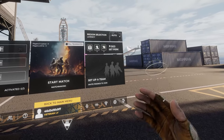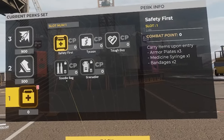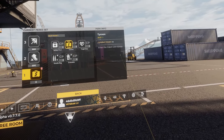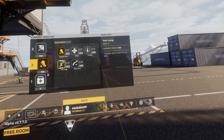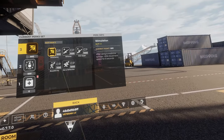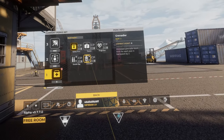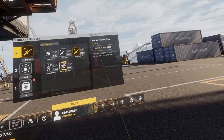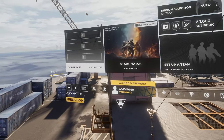There is a leveling system that gives you cosmetics as well as perks. For perks, there are many useful options: Tycoon lets you enter the match with $3,000 to buy things; you can enter with armor plates and bandages; increase running speed or stamina duration; mark enemies after shooting them; have stamina refresh when you get shot. I personally go for Grenadier for more throwables, Iron Lung to increase stamina, and Nerve Reflection to refresh sprint when I get shot — so I can get out of wild situations.